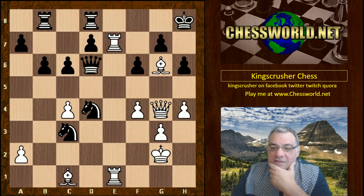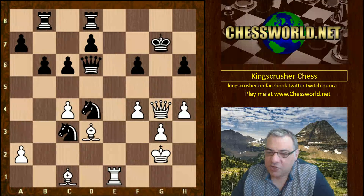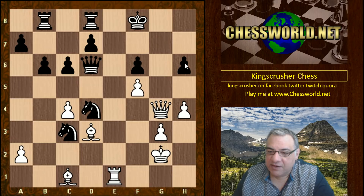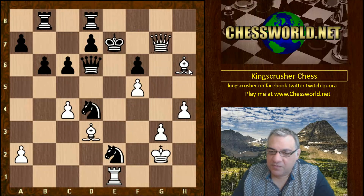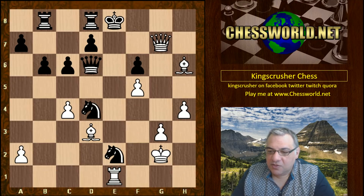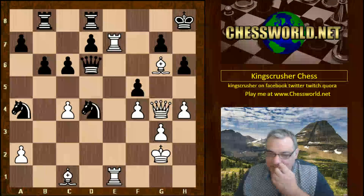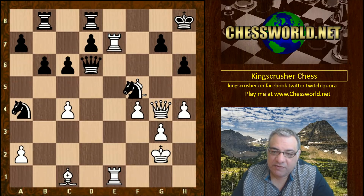Black plays a desperate move to try and defend — f5, giving back a pawn. It smacks of computer desperation. If Knight c3, then there's Rook takes g7, and for example Bishop d3 check — f5 is crashing through, the rooks cut off the escape squares, Bishop takes h6 — this is a lost position for black. That's why black has to play this desperate-looking counter pawn sack, and with this white is getting back some material.